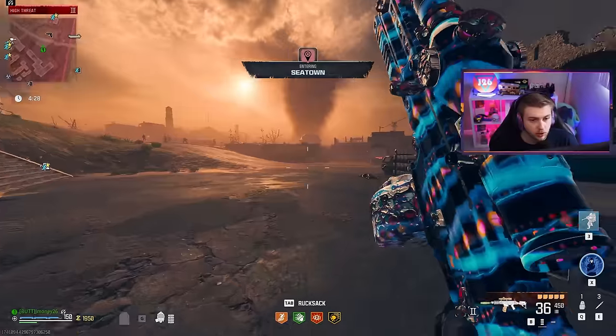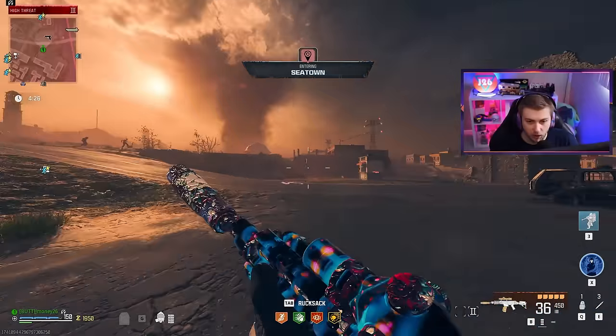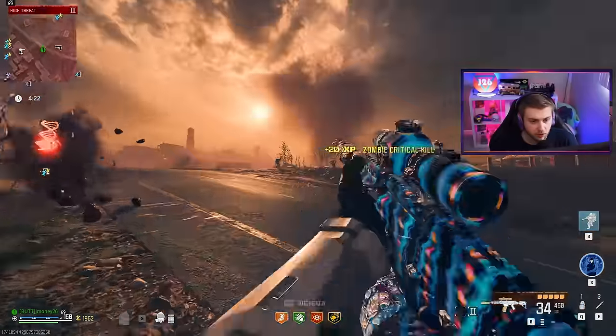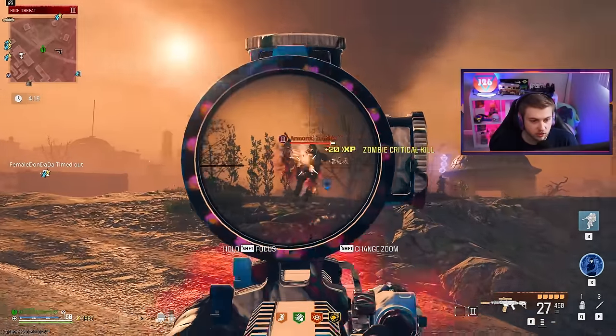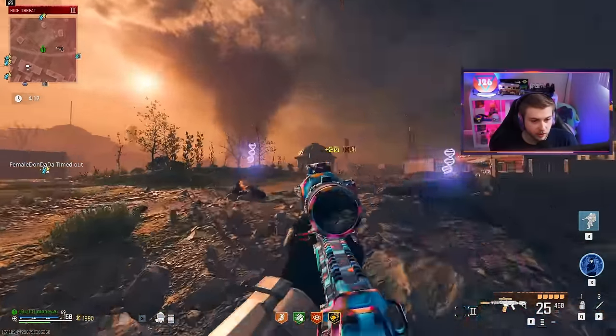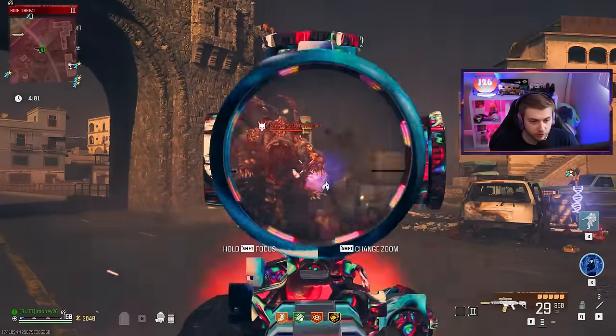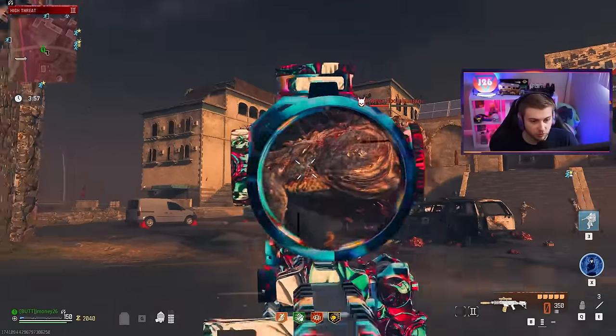And real quick, since we found a recommended weapon and can knock that challenge out in a second, I want to see if incendiary rounds are still busted. Yeah, it looks like it. This shit is insta-kill. I don't think they touched incendiary rounds, at least not on normal zombies — or on abominations, apparently. Incendiary is still broken.